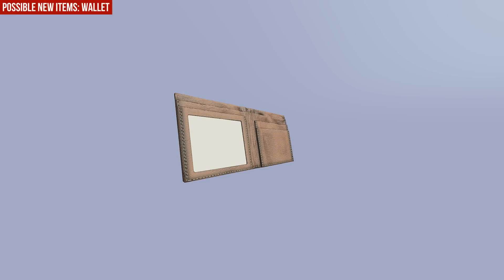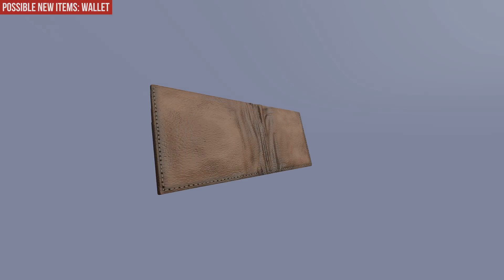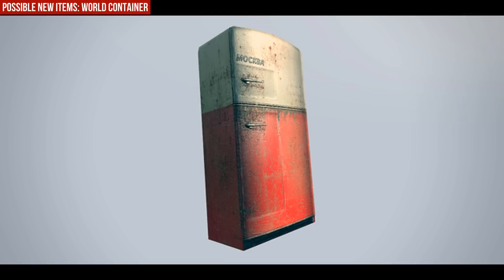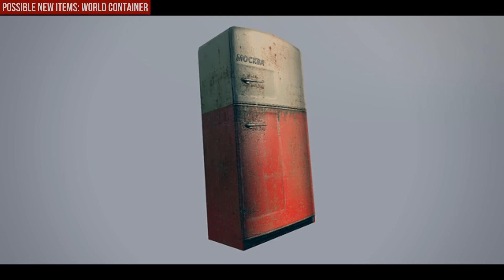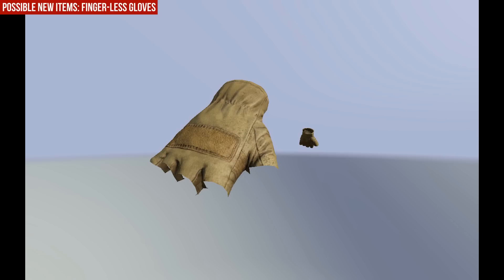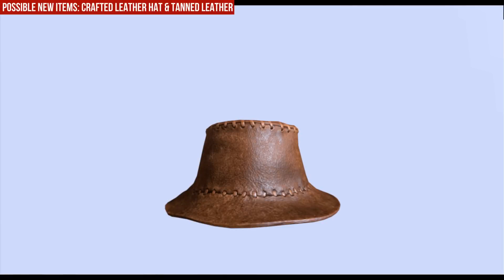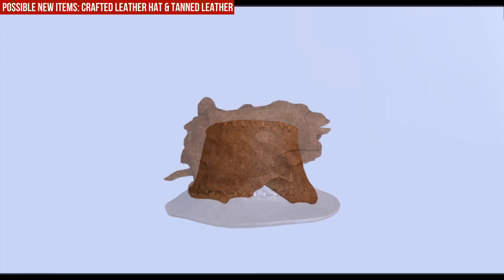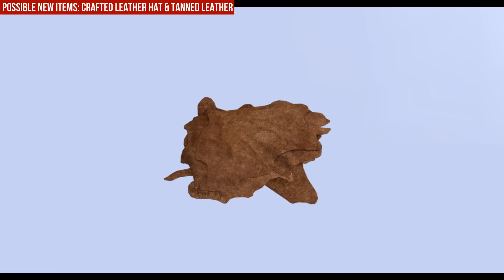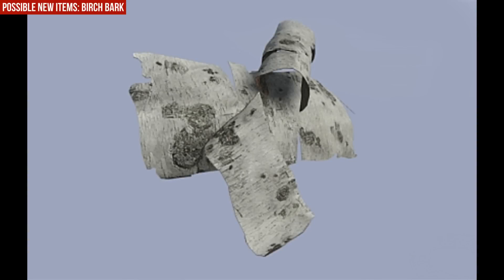The new wallets front and back, the new world container — and of course we got vodka — the new fingerless gloves, the new crafted leather head and tanned leather, the tree bark, and the birch bark.